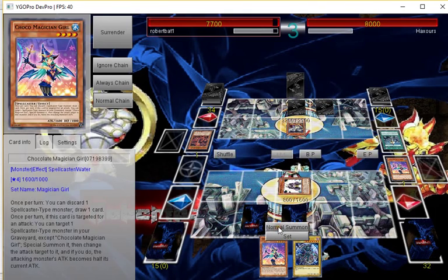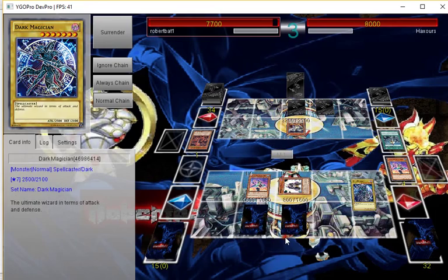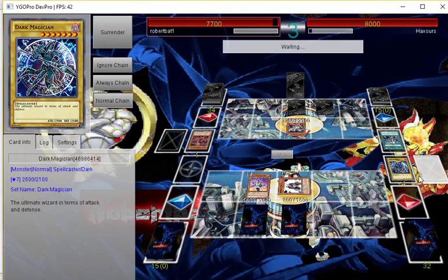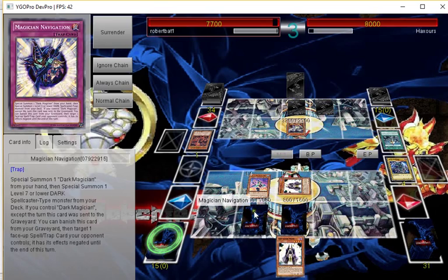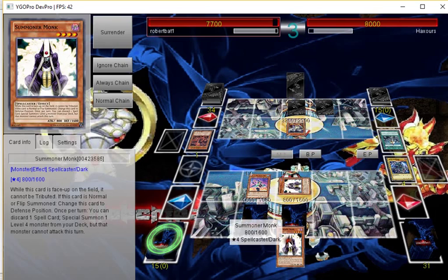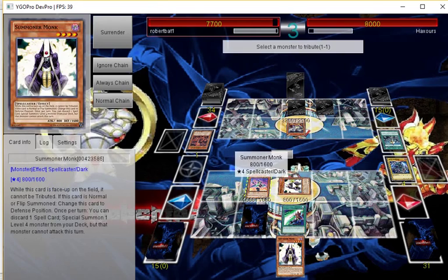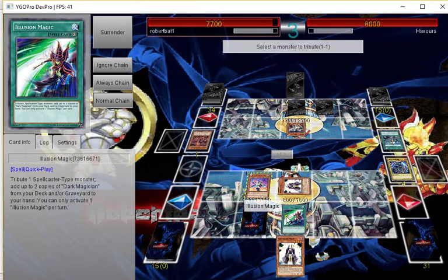Multiple backrow — I'll normal summon Coco. Coco's effect, discarding a Dark Magician. What will I draw? We got Summoner Monk — I don't want that, I want Circle or Rod. Rod would work but regardless we can make a rank seven play actually. For some reason I can't tribute this — she wants both monster controls. Must be a Duel Pro glitch. It's a spellcaster — I don't see what's wrong here. Must be a glitch, weird.